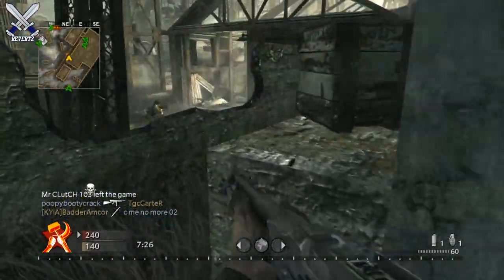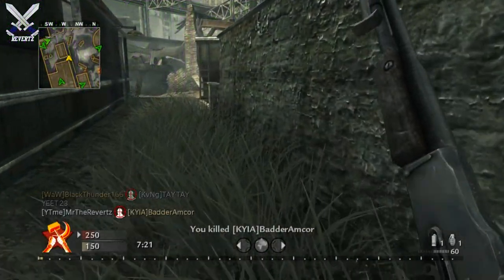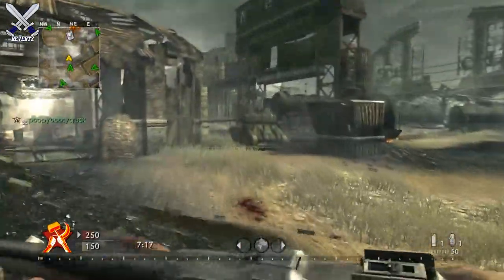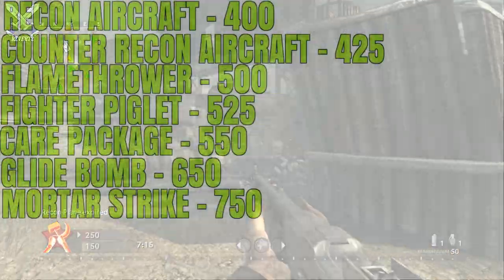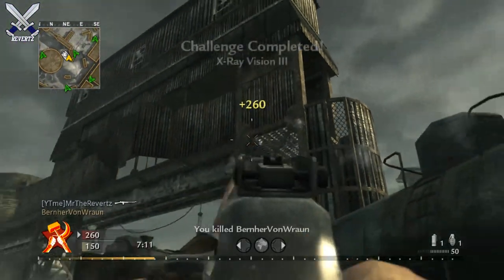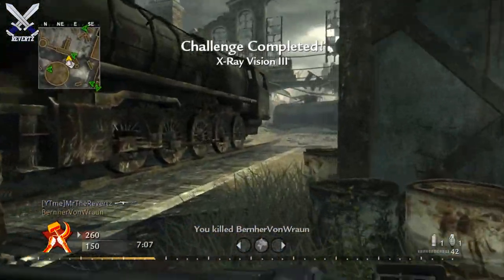Next we have the Glide Bomb for 650 points — this is the remote-controlled bomb, pretty much like the Predator Missile. You may have seen it in the multiplayer reveal trailer. Then we have the Mortar Strike for 750 points, which is like the Black Ops 1 mortar strike — a precision strike on three target areas.